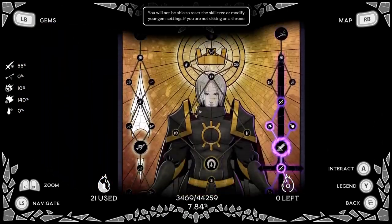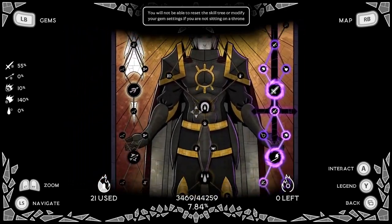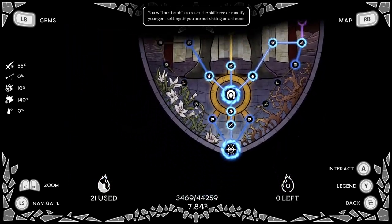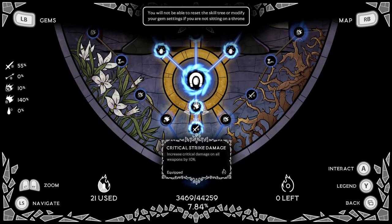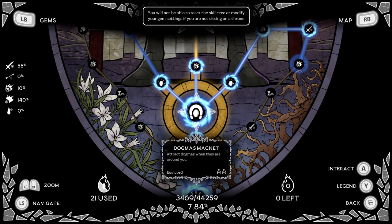We're gonna open up with the skill tree — this huge skill tree. What you should do first and how you should put your skill points in to get the most out of it. You will start from the bottom, go with melee damage, critical strike damage increase, and most importantly after that: Dogma's Magnet. Dogmas is basically money in this game, which can buy you a lot of useful things. When you kill enemies, dogmas drop and they can disappear, so it's extremely important to get this as soon as possible as your first major upgrade. It takes two skill points — take it immediately.